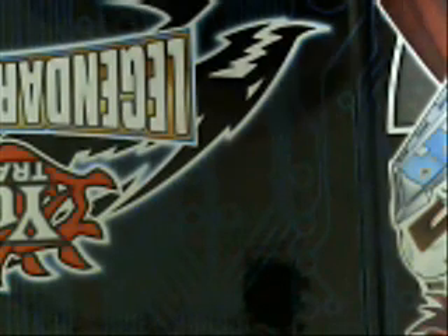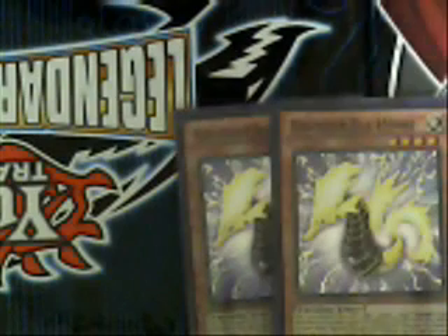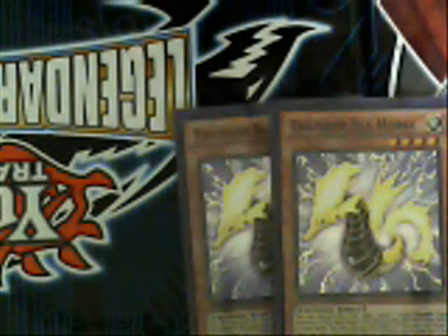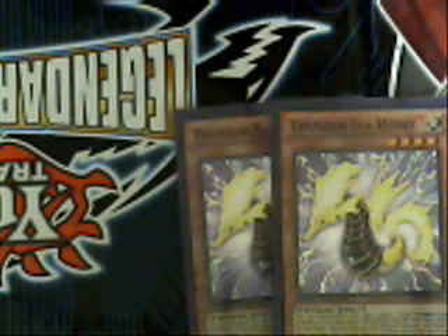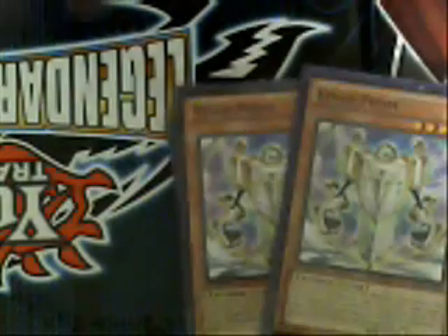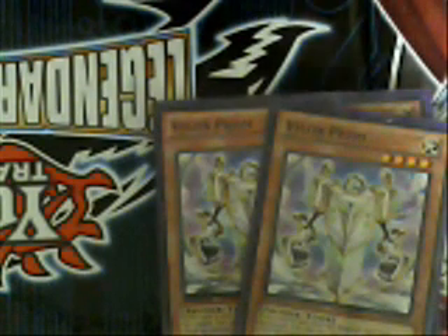Let's go ahead and do a breakdown of the monsters. I'm running two Thunder Seahorses. This card's great — it lets me toss it in the graveyard and grab two cards from my deck, making easy access to the hunter engine, or if I just need a Watt to go in for direct attacks. Two Vylon Prisms — this is our level 4 tuner. We're going to be using this card to pull out our synchros from our extra deck, and this deck really relies heavily on utilizing that extra deck.